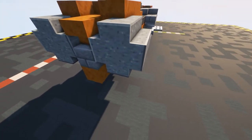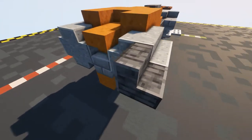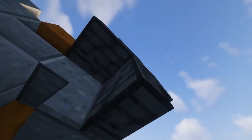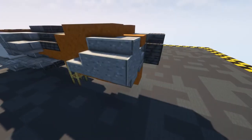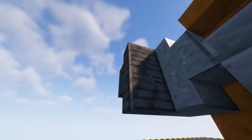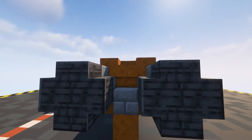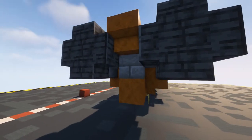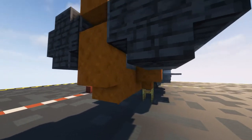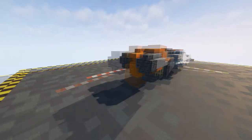For the next layer continue that little circle shape but now using polished deep slate stairs - put one there and one there, then one there and one there, and the same on this side. For the centerpiece put in an upside down stair, underneath that a full block, and then another upside down stair. That is that layer done.